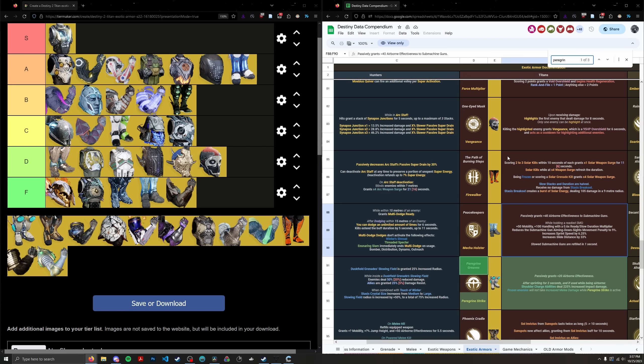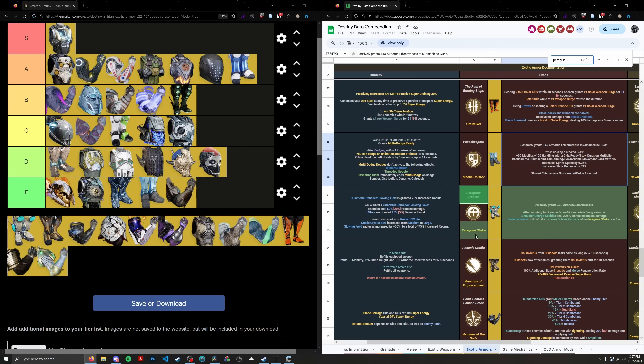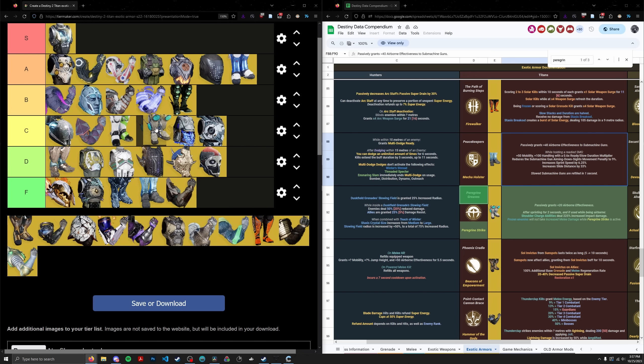Peregrine Greaves were used in the Shield Bash era when Shield Bash was unnerfed and doing big boss damage. It's like an alternative to Worm God's Caress — lesser damage bonus but no stacking required, just be airborne. You'd sprint off a ledge and shoulder charge or one-two punch midair. These days Peregrine Greaves don't work with Berserker because it's not a shoulder charge ability, so the primary powered melee meta on Titan doesn't involve this exotic. Besides some quirky builds, there's no real use in endgame PVE. C tier, ranked 27th.